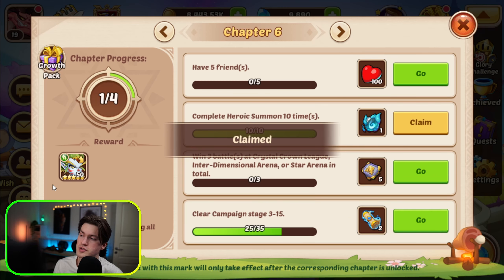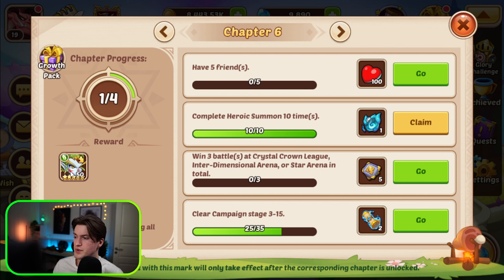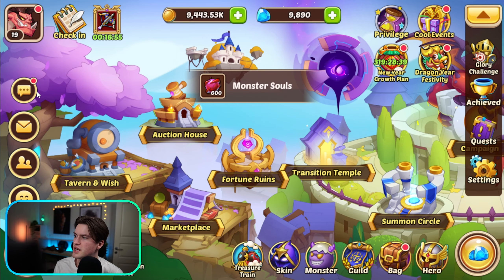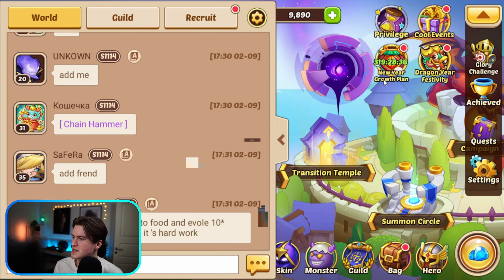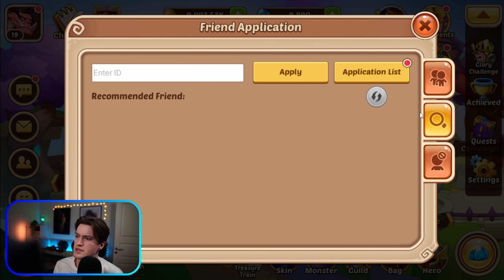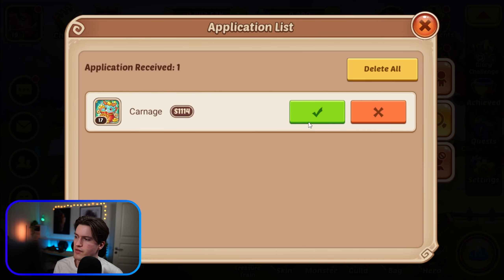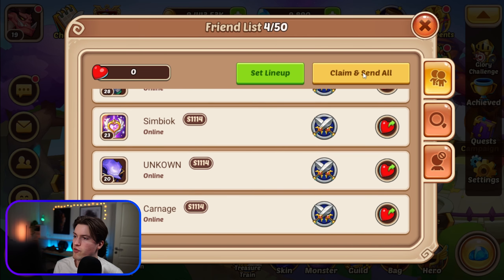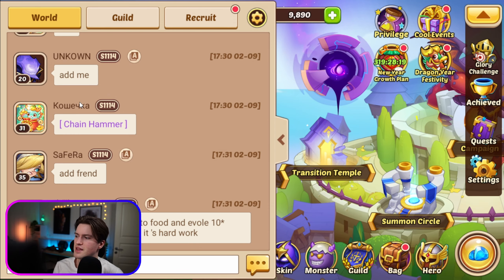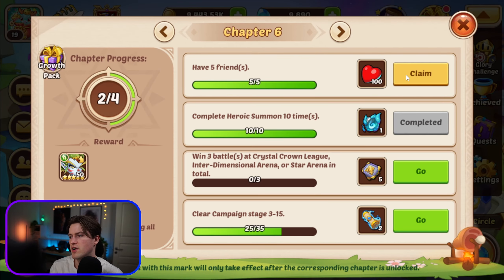Here is our first Garuda copy — she is one of the heroes we're going to take to level 100 and build to 10 stars. Our next goal is getting some friends. Go to the application list and add everyone that has added you. Now I have four friends and need one more. There we have five friends.